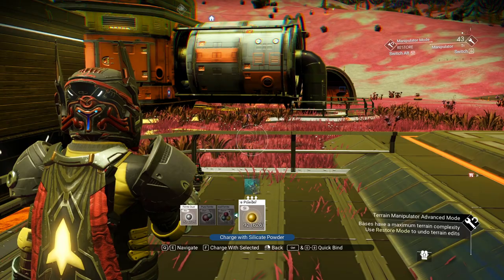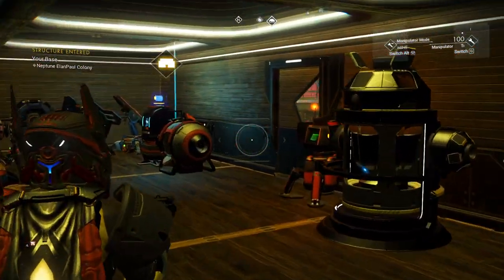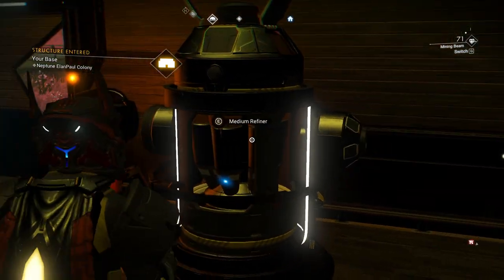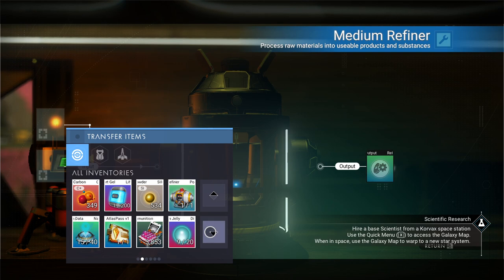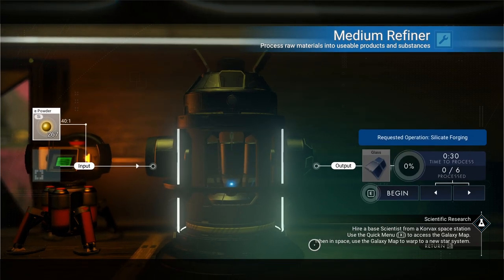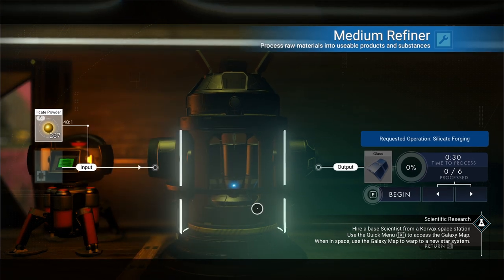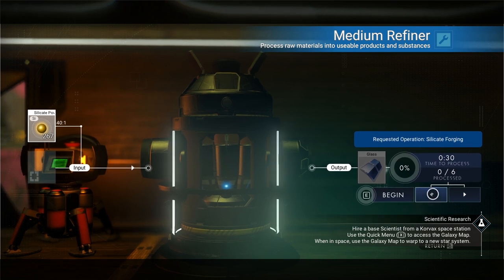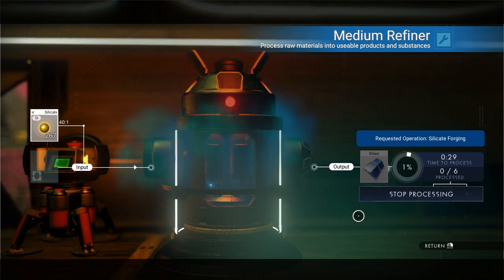To restore terrain, we're going to use silicate powder. Back over to the mining beam. If we go to our medium refiner and put that same silicate powder in — about that much — it gives us glass. It's a 40-to-1 ratio, but then again it's the same as frost crystals, and frost crystals are harder to come by. So let's go ahead and make six glass total.